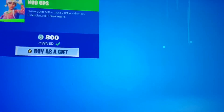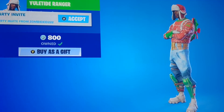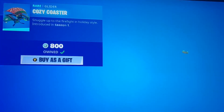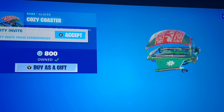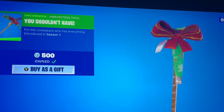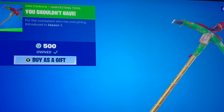We have more Christmas add-ons. The Nog Ops, which technically people can get either that one or the Frozen version. We have Yuletide Ranger — not a bad skin as well, same kind of sweater cozy type style. Speaking of cozy, we got the Cozy Coaster, which is actually animated. The little llamas on top dance around, so that's actually very cool. And the You Shouldn't Have Pickaxe — perfect for the Christmas times. Let's see what it says on the tag. I think it says Jess.